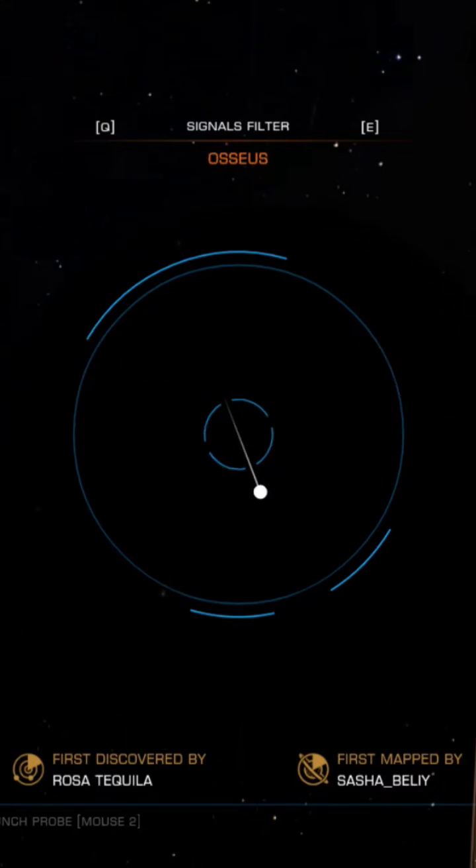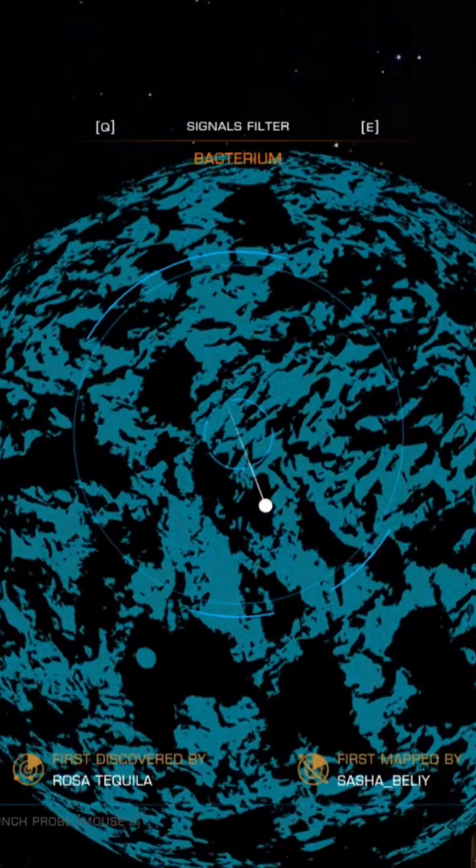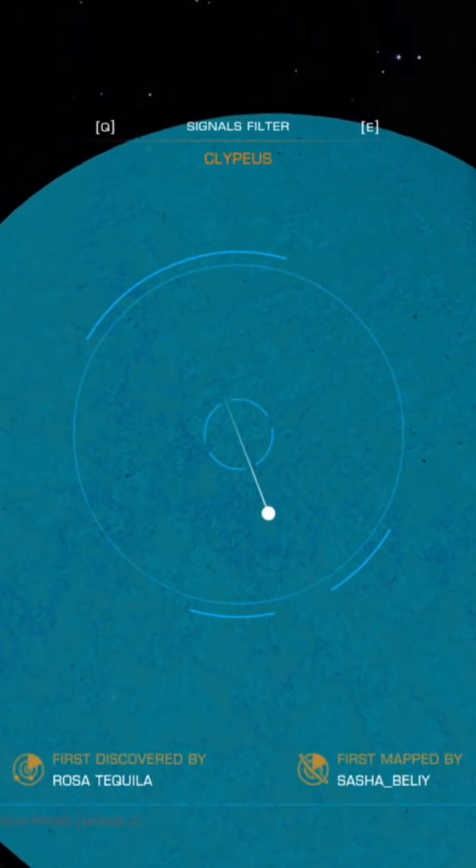If I'm pronouncing that correctly, I'm probably not. You'll notice that these last three — you don't see anything. They are there, but the signals are the smallest I've ever seen on any planet. But if you want to find yourself some cyclus or some bacterium, you are most definitely going to find it — you just have to land on those blue areas.